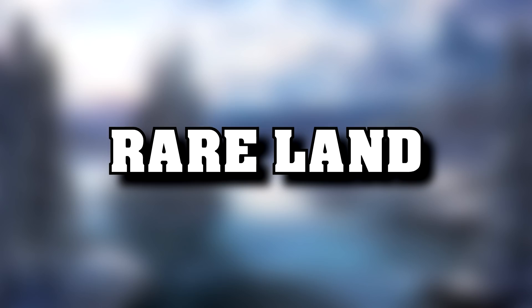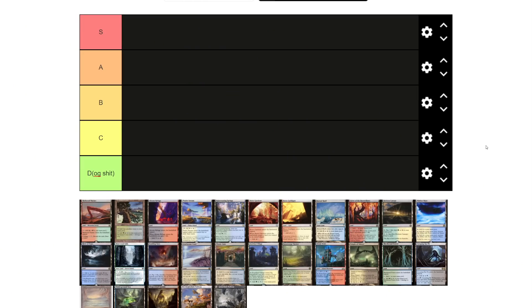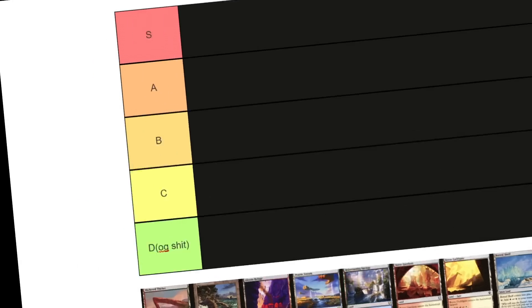Let's clarify some terminology. A rare land is a land that is rare — that one's kind of obvious. A cycle is a set of cards that are thematically or mechanically linked, and will often have one in each color, color pairing, guild, wedge, or whatever. For example, there is a command in each color in Lorwyn. This is a tier list, so I'll place each cycle into a tier ranking them on power level, how good they are in Commander, cube, and competitive formats — and basically how I feel about them. It's the science of opinion, except my opinion is fact. There's no real evidence for it, but it is scientific fact.